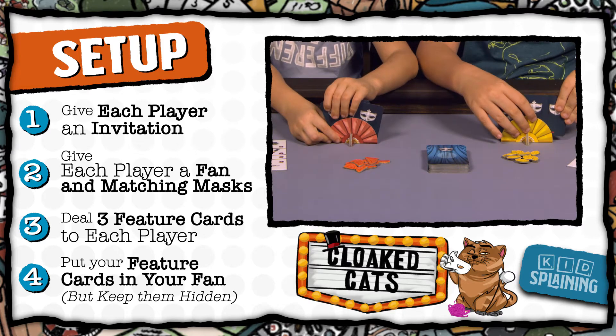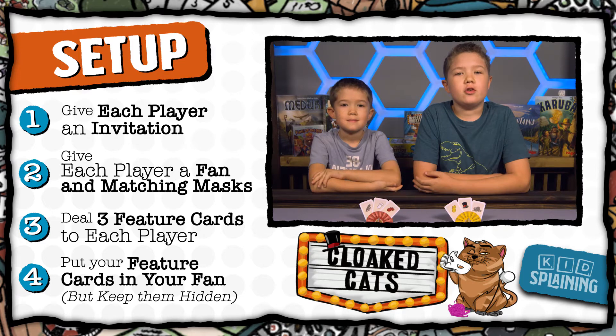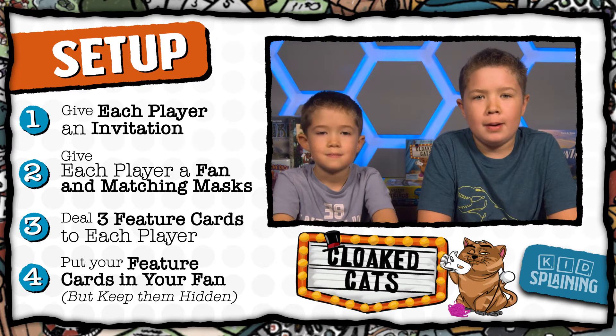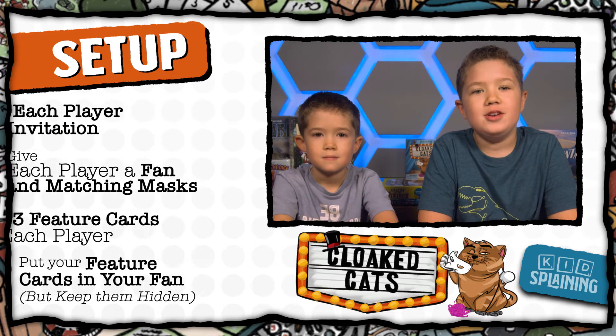We're letting you see them for the video, but when you play, you want to keep them secret. These are your features that the other players will be trying to figure out. You might receive multiple cards from the same type of feature — your cat might be striped and spotted, or green and blue. That's OK, it just makes your cat unique.